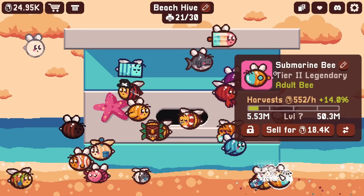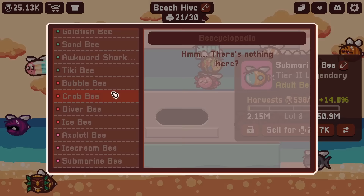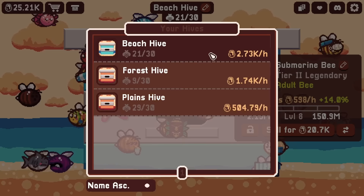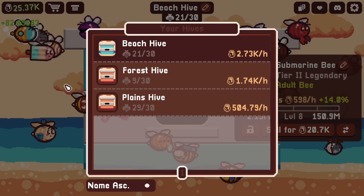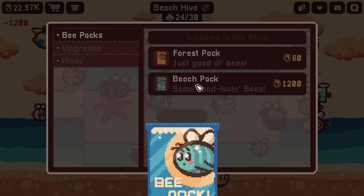552 per hour! And we can feasibly get it up to level 8 in a good amount of time. At level 8 it gives 598 honey per hour - that is amazing. And sure enough, that's all the bees in the beach pack. So now our hives are producing 4.97 thousand honey per hour - that's not bad. Since we have room in our beach hive we can get a few more packs and hopefully get some legendaries to boost that number even more. I want to see 5,000 being made.